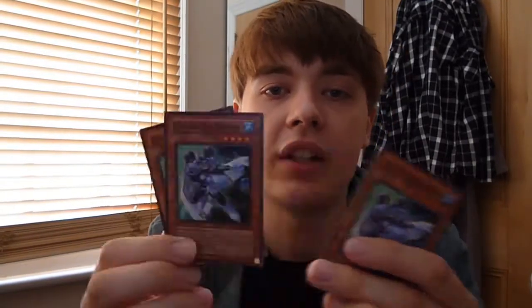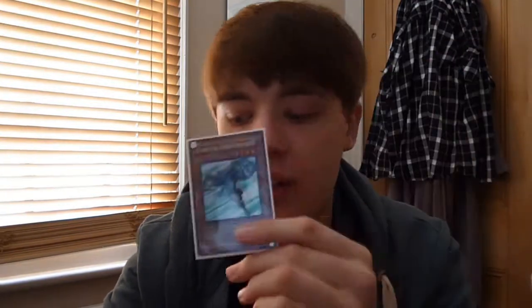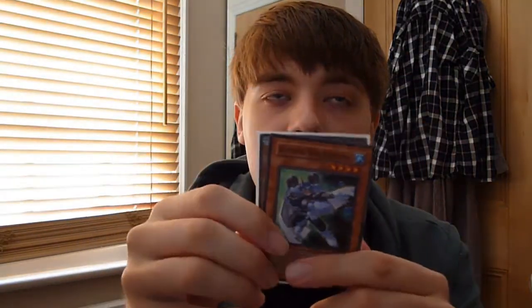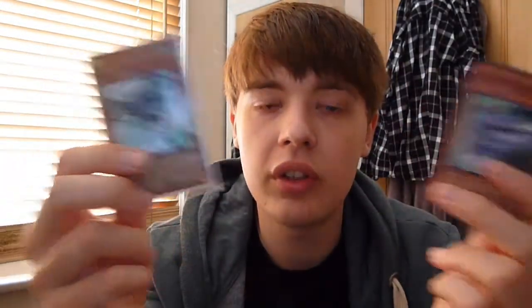Obviously the deck has ways to get around Veilers. Basically, Stratos will search for a Bubble Man, and you're going to run three of them because the deck needs three to work. Stratos searches it, you set your hand — it basically works like Bubble Beat. You set your hand and then you special summon Bubble Man in defense or attack mode, it doesn't really matter. The deck runs three Night Beam and three Mystical Space Typhoon, so you will get this summon off quite often, unless you don't draw into any spell or trap hate.